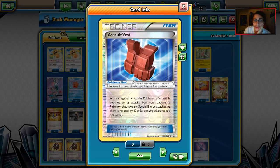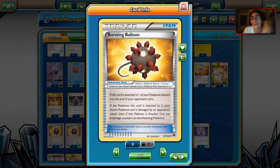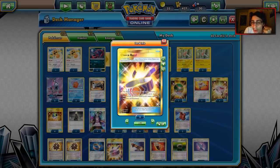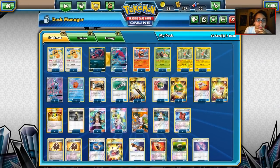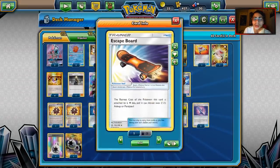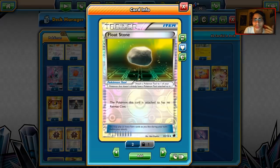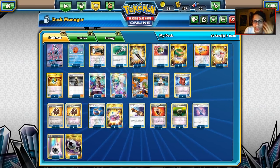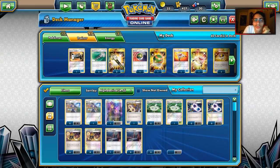For tools: two Assault Vest, which gives Rotoms a little more bulk. Four Bursting Balloons — they get damage on the board and discard themselves. Four Choice Band — it's a tool you actually don't want to discard most of the time because Special Moe sometimes needs to do 180, Heat Blast needs Choice Band to one-shot Golisopod, and Plasma Slice with Choice Band hits for 150. One Escape Board, one Fighting Fury Belt, three Float Stones, two Poison Barbs. These are all damage modifiers.